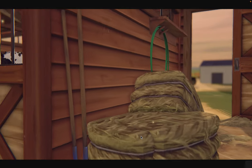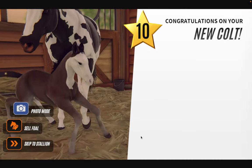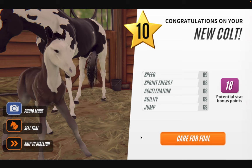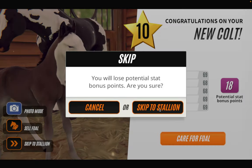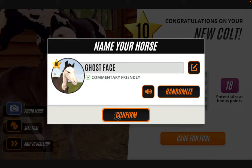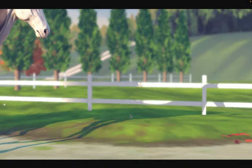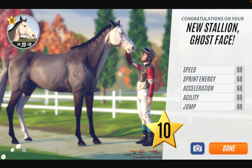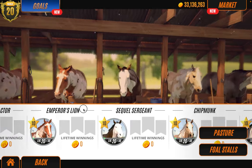This is going to be our final foal no matter what we get, but hopefully it's something good. It's the bald face — we are going to name it Ghost Face. The stats are okay-ish, I don't think we're going to keep him though. Wait, that's a pretty horse — kind of. Maybe I should keep it for when we do a video where we breed ugly horses with pretty horses.